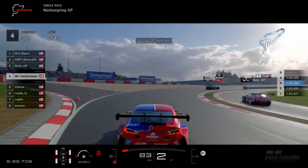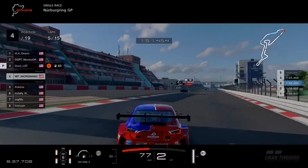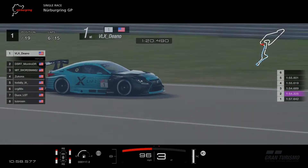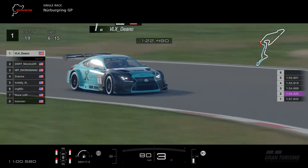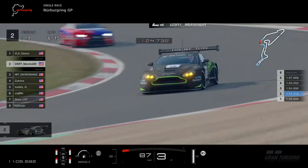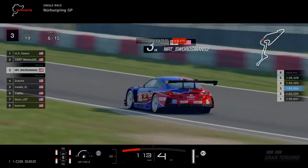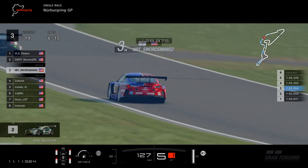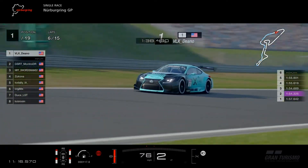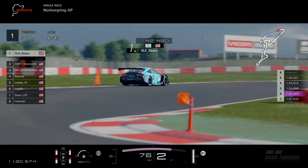Moving forward, cycling through to lap 5, we noticed that the Aston Martin that had passed us is actually doing a 5-5-5 strategy. But luckily, with our experience in the Lexus, we know that this tire is pretty good on fuel and decent on tires. Here in lap 6, VLX Dino for Virtual Life Experience has the lead, ahead of a Dominican Sim Racing driver who certainly created a lot of chaos in this race.